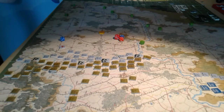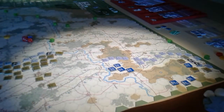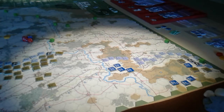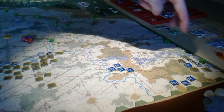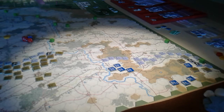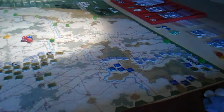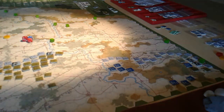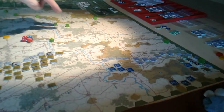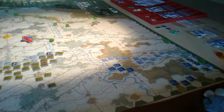Over here in the east there's a victory hex here and one here which they're planning on taking. If they take both of those it is a German victory. If they take the one here then that gives them a tactical victory, and then any one more from back here gives them a moderate victory. So taking this and those two is the tactical victory they need — any more is great, but there's no way we're going to get a full strategic victory.